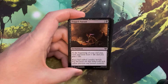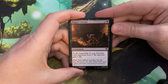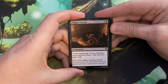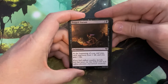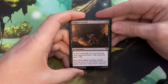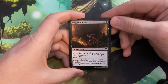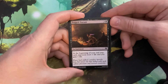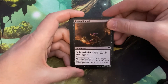Our next card is Dogged Pursuit — three mana and a black enchantment. At the beginning of your end step, each opponent loses one life and you gain one life. That's pretty cool — you play this and you create inevitability. For a common at four mana, I guess you need to be playing a lot of removal and interaction to make it good, but it can help finish the game.